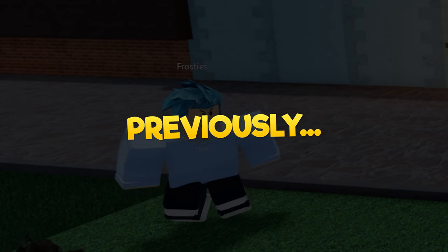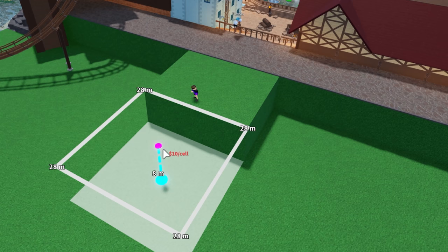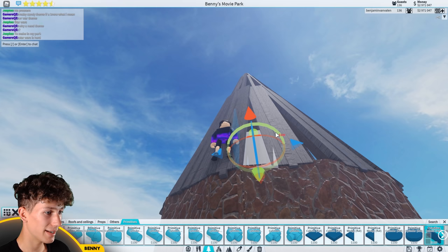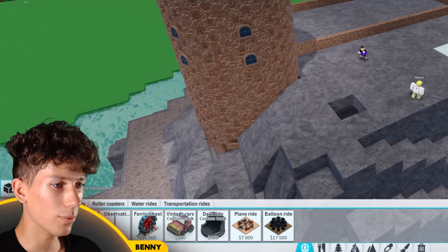Previously on Building Benny's Movie Park: I started by adding some more landscape for more space to work with, then tried to make it look like a mountain and made a basic layout for the great hall. I now know why nobody makes roofs like this in the game — I ended up getting rid of the whole thing. All that effort for nothing.